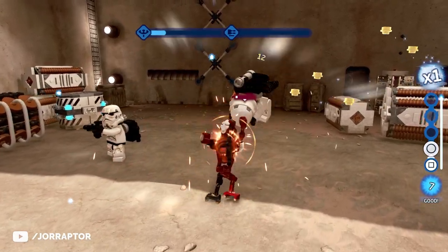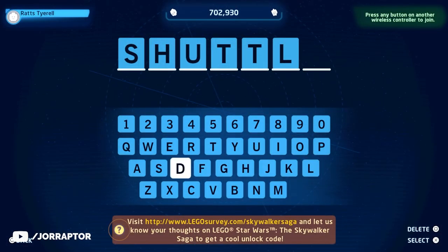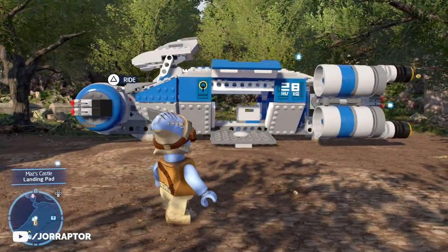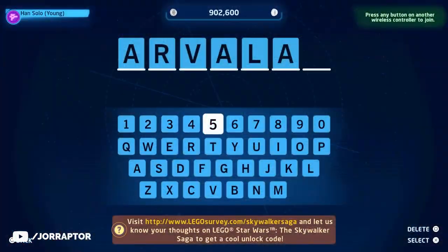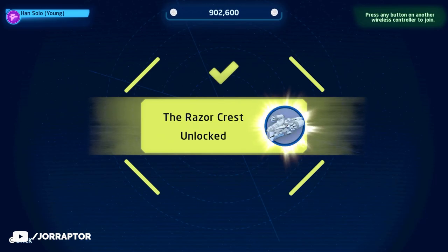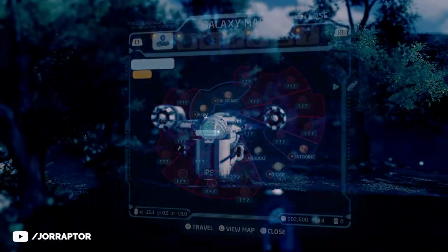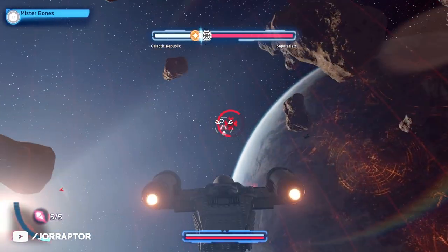Two of the codes also give you access to new spaceships. The resistance transport may not be that exciting, but the Razor Crest certainly is. Known as Mando's ship from The Mandalorian, entering the code lets you use it to fly planet to planet or engage in ship-to-ship combat.